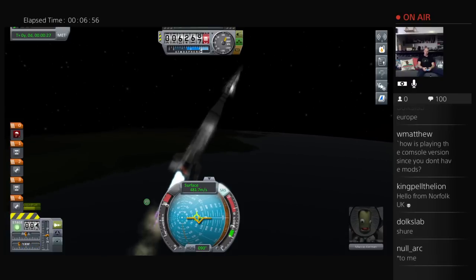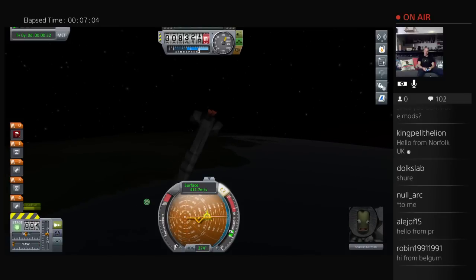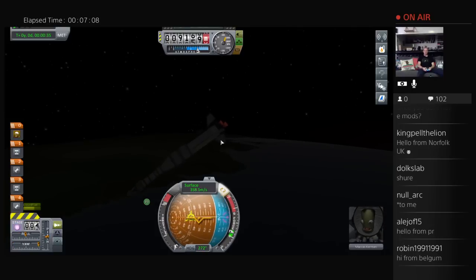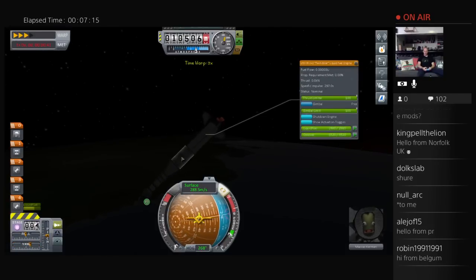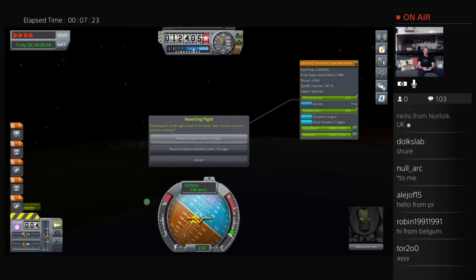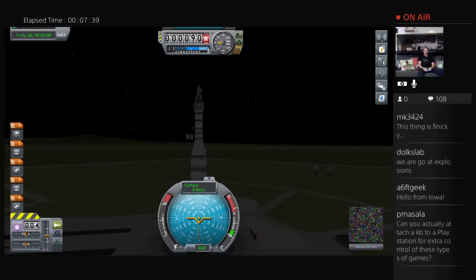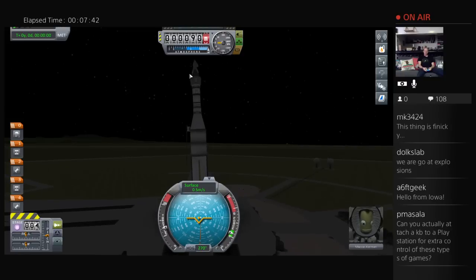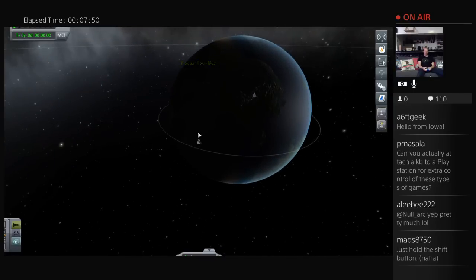Oh no — I knew that was going to happen. This thing has stability issues. I don't know how to pump fuel from one tank to another on the console. Let's revert to launch. I should have quick-saved prior to launch — I kind of knew it wasn't entirely stable. At the top I've got a pair of little wings to keep it stable during re-entry.